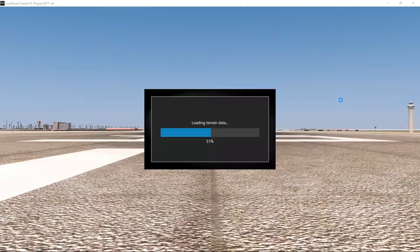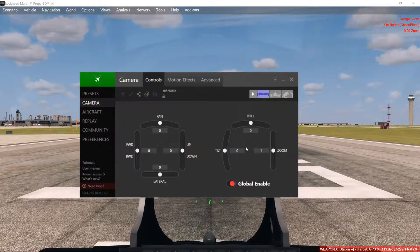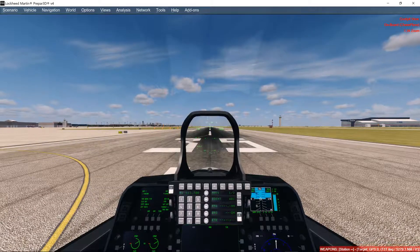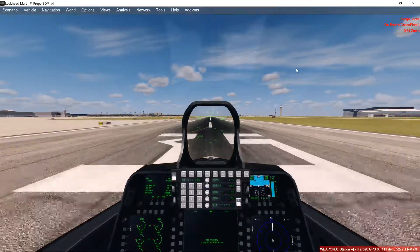I haven't set Chase Plane up with the camera system for this airplane, so we'll just have to make do with what we've got. Actually we'll need to take off to see what it looks like. Let me put this back to 35 and zoom in a little bit. There we go — let's get this thing off the ground.